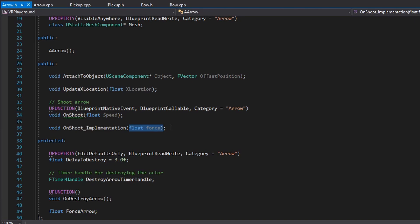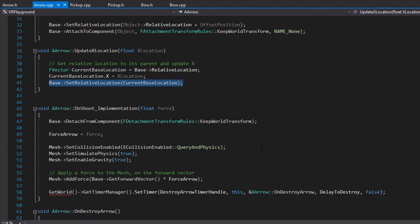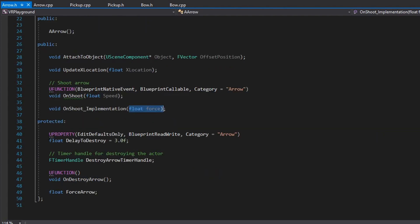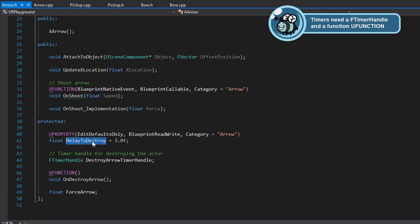As a parameter, I'm sending the force for the arrow, and the logic is very simple. First, when we shoot, we detach the base component from anything so it will go free. After that, I enable the physics, the gravity, and also the collision again — only on the mesh, because I have a collision completely covering the mesh of the arrow. The next thing is just to add a force using the physics engine to move the arrow, using the base get forward vector because I know it will point in the right direction. Finally, I have a timer to destroy this arrow after a while — I clean the timer and destroy the arrow. The delay to destroy is a UPROPERTY so I can change the values in the editor.